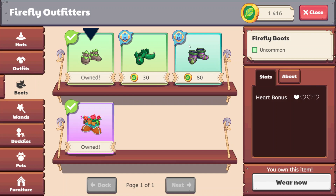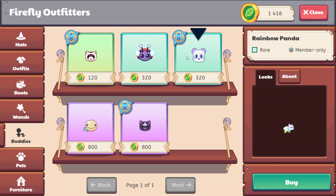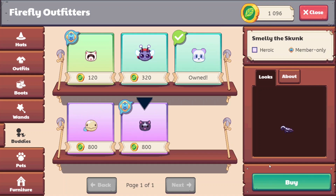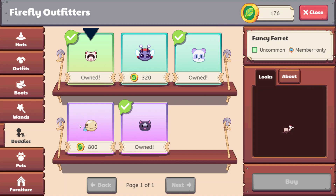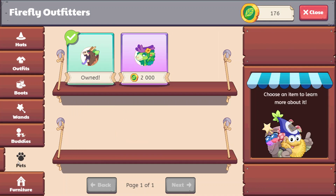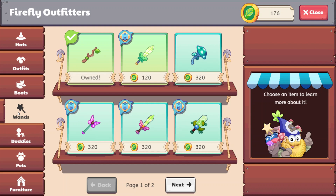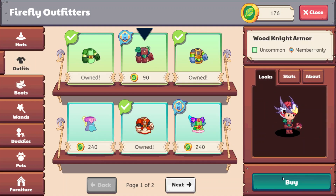And I think what we might do - we have 1,416 florins. Let's go ahead and see what we can purchase here. I think this is a Rainbow Panda - that's really cool how it changes. This is Smelly the Skunk, super cute. And then here we have Fancy Ferret as well. We still have 176 - we'll come back once we have a few more florins. Mystile would be cool but that's 2,000 florins. Let's see what sort of wands they have - we're looking for about 160. Let's go ahead and buy this - the Wood Knight Armor.